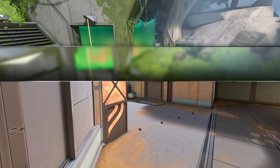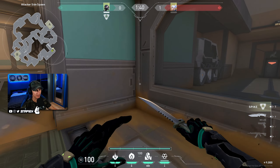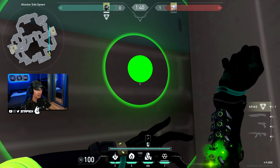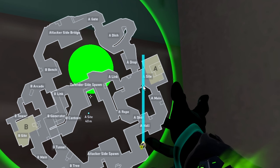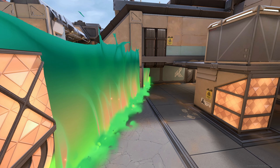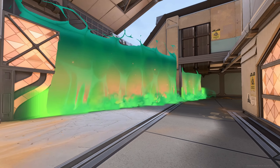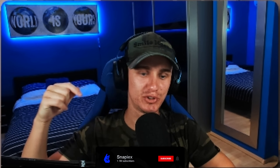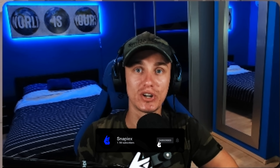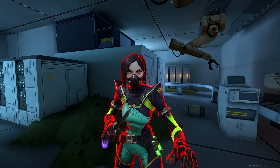If you're enjoying the lineups, make sure to subscribe! Another snake bite lineup for B boxes plant position — if you're playing from B main, walk into this corner and line up the HUD right here in this corner. Just do a simple left click and the lineup plants super fast on the spike — they cannot defuse it.